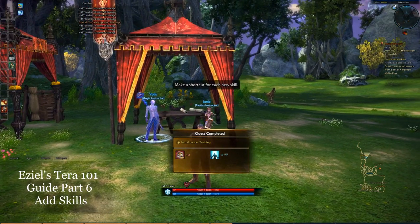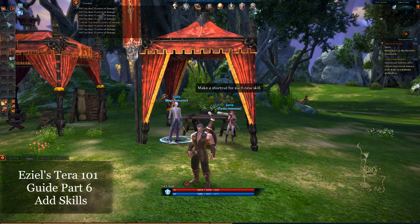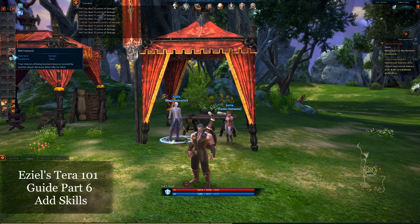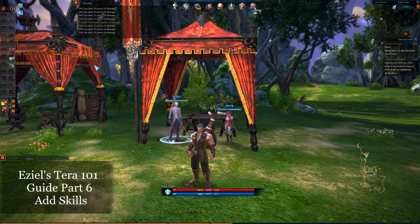Now, basically at this point you can see on my left side I've got just my combo attack and my stand fast, and then some other things that I've already done from the very beginning.